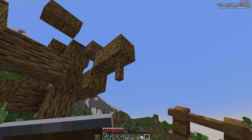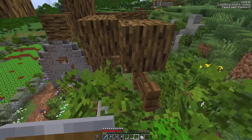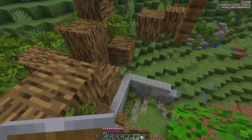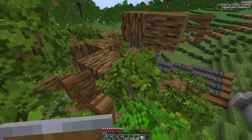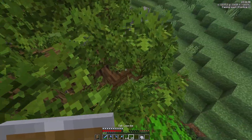Basically what I'm doing to make these trees is just adding some random oak logs and then adding leaves and fences around for smaller branches. Custom trees is one of those things that just adds a lot of character to your world.